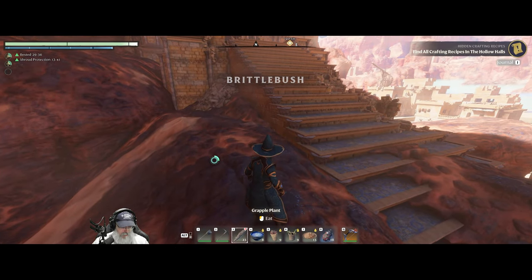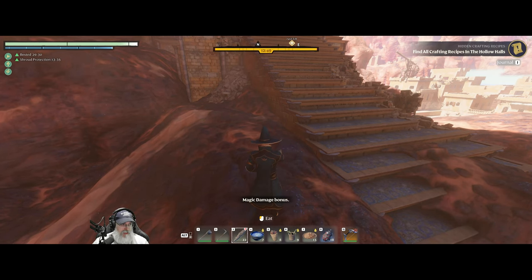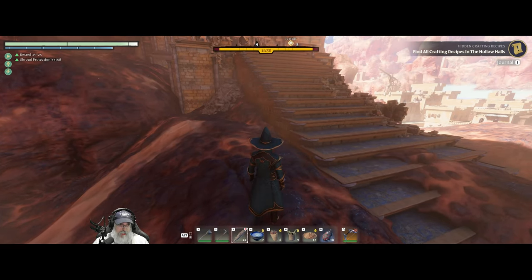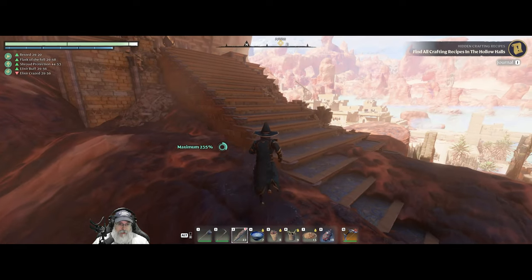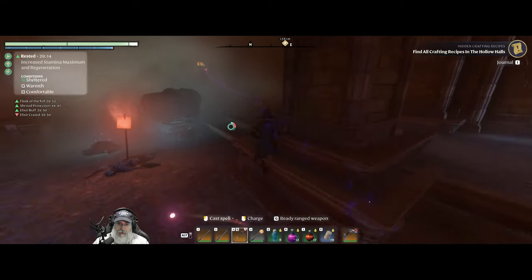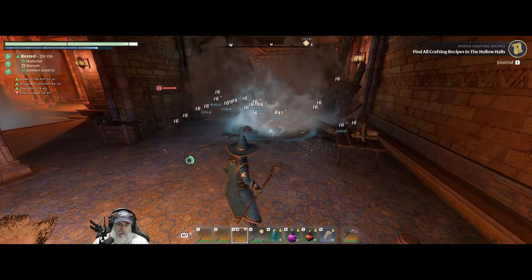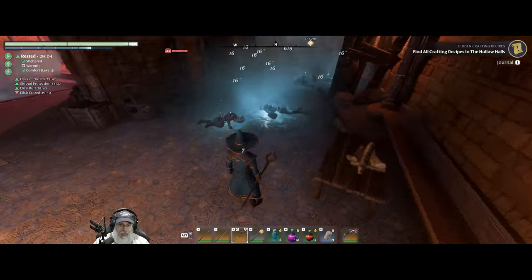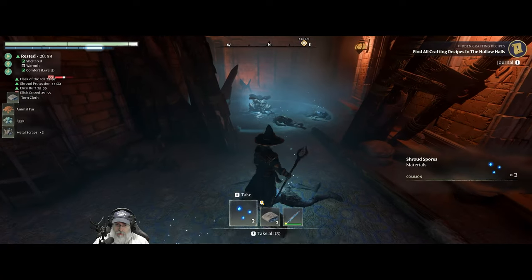Let's go ahead and make sure we're buffed up because this fight is of course going to be a little more challenging. We'll refresh all that stuff and take a shroud potion, even though we're not going to be in here for that long. Let's run this one real quick. In this episode we're going to unlock a few more places that I can continue to farm off camera, with the intent of eventually getting the full elder set, and maybe other sets too to play around with different builds.